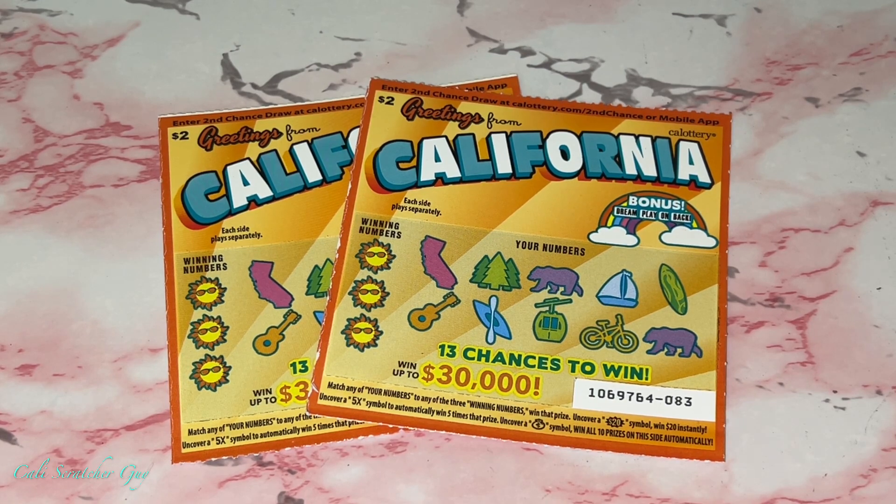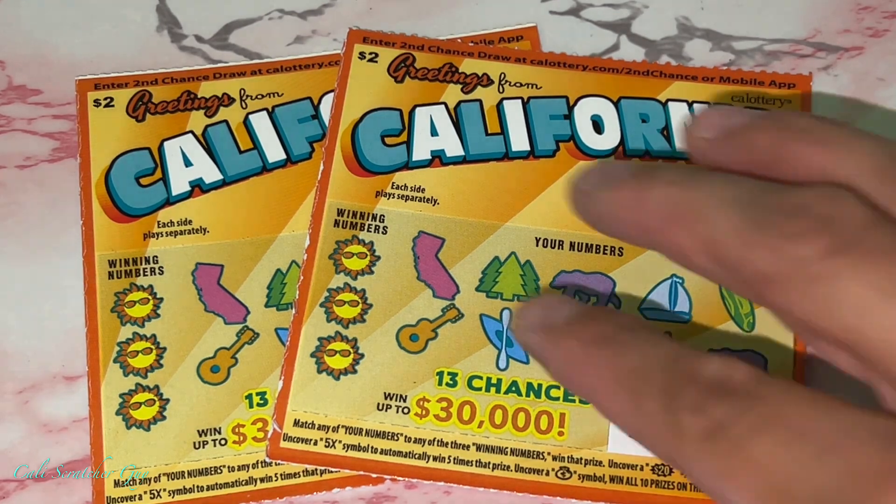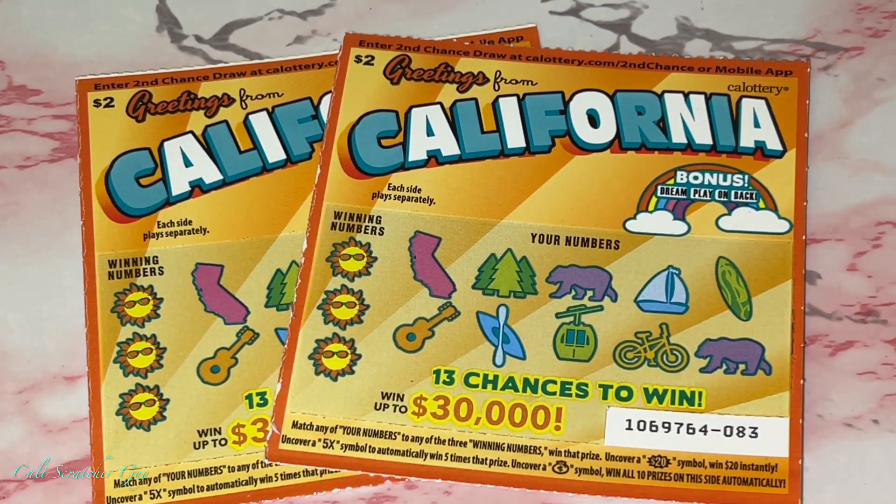Before we get into the scratching, let's go over the instructions real quick, just in case you guys are brand new at playing this game. We got 13 chances to win. Grand prize is $30,000. We got winning numbers and your numbers — match any of your numbers to any of the three winning numbers, win that prize. Uncover a $20 symbol, win $20 instantly.